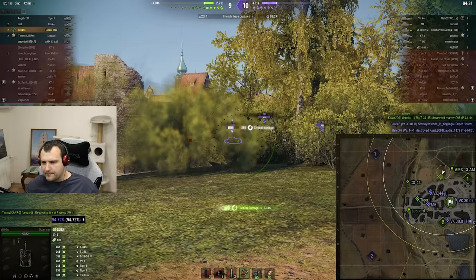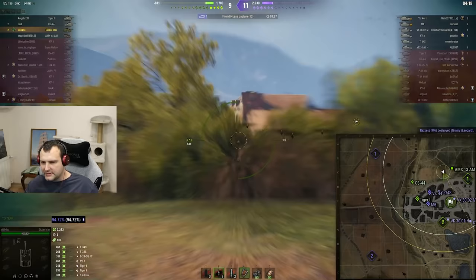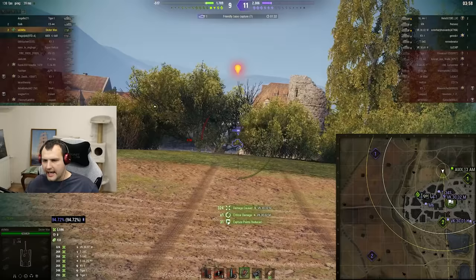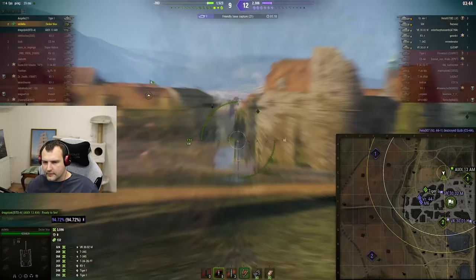We still have 3000 potential damage in the gun, so let's see if we can get more use out of it. I don't really need to say we're not winning this battle, but we will try to do everything we physically can. In the worst case scenario we'll make as much pressure as we can toward the cap. Aiming, boom — into the side, very good. This gentleman is thinking about coming for us, which is exactly what we want to see.